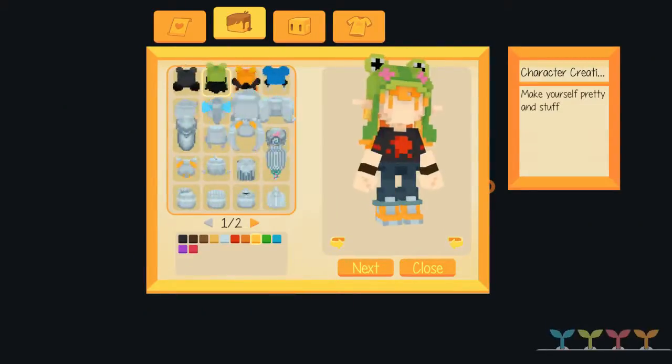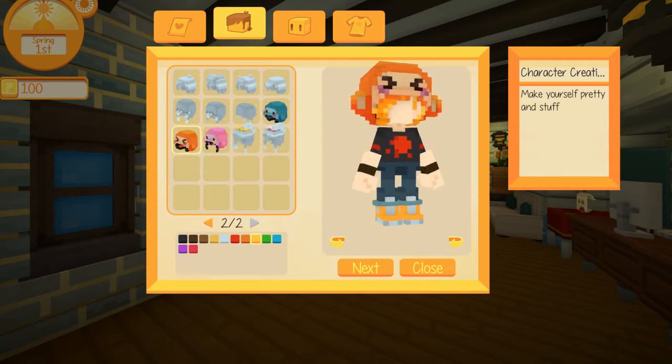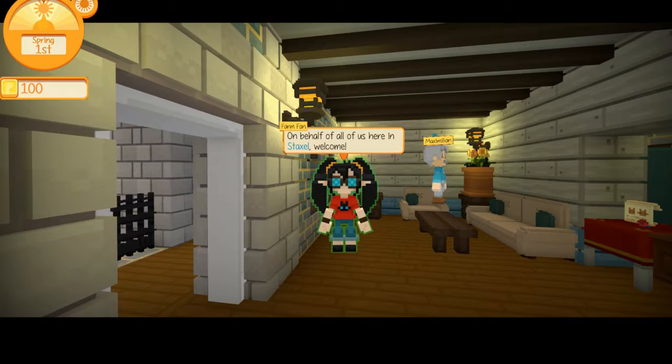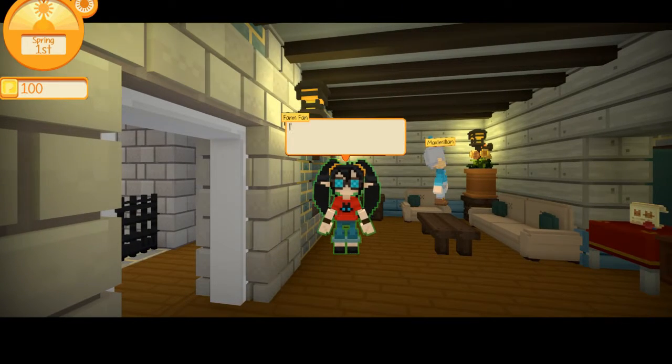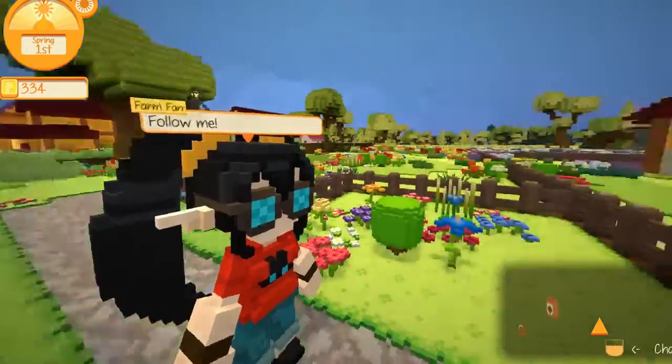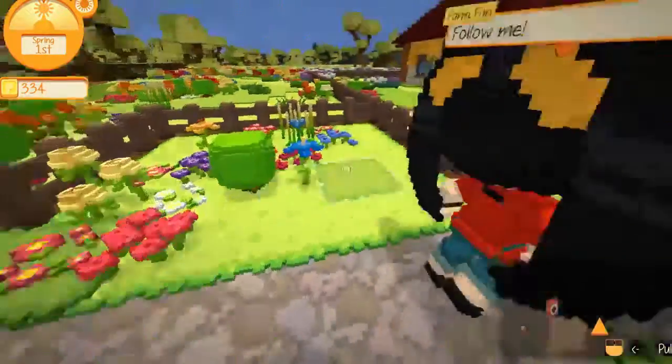When starting the game, you can customize your little voxel avatar with different hats, hairstyles, and new little elf ears. They plop you down in this little town and this girl who's just named Farm Fan starts showing you around. I wonder if she has a name — maybe her first name is Farm and her last name is Fan? She takes you to your farm just outside of town and the tutorial begins.